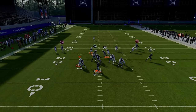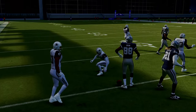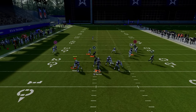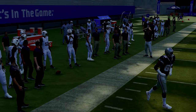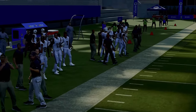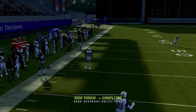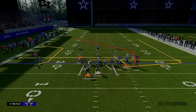Looking at this against man coverage — one thing I want to point out about the C route: in practice mode, the C route is going to win basically 50% of the time. If you smart route the C route, it'll go a little bit deeper and beat coverage slightly more effectively. And if the C route is covered, just click onto the receiver and aggressive catch it — especially with gift wrap, a lot of times it'll catch. I have not seen it get intercepted. Overall the C route is probably 50 to 70% consistent against man coverage.